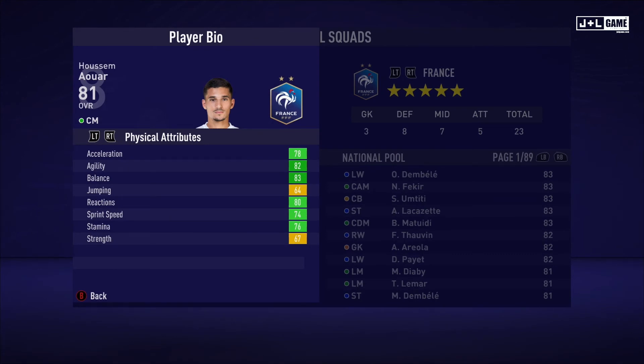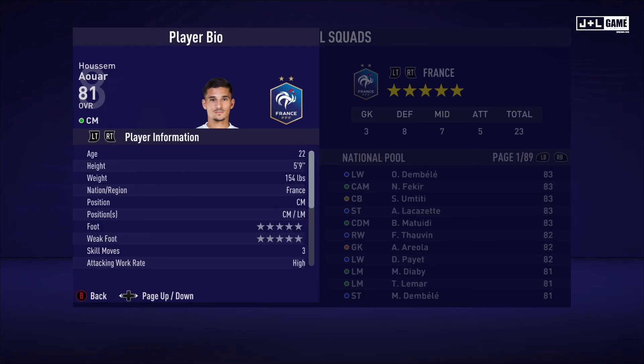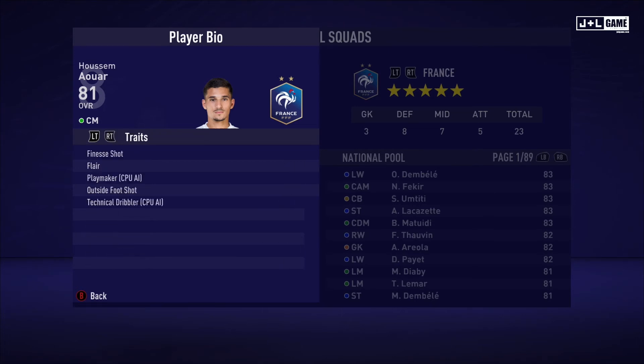Next up, Kylian Aouar. Physical attributes mostly in the green with two yellow. Mental attributes mostly in the green with two yellow as well. Skill attributes also mostly green with yellow and about two orange stats, so looking pretty solid. Here is his player information and his traits — five traits being available.